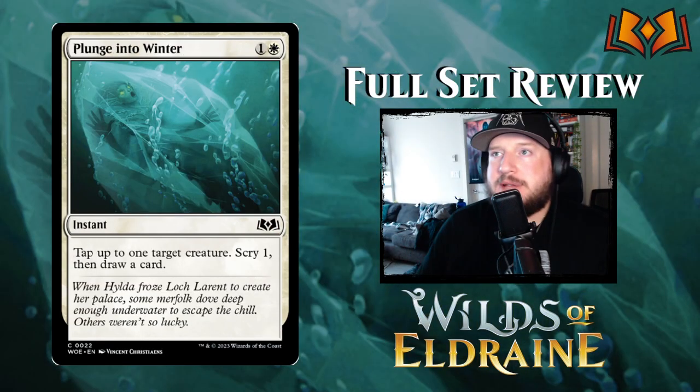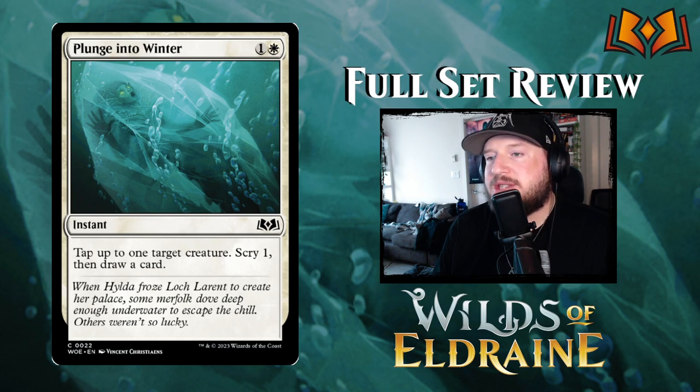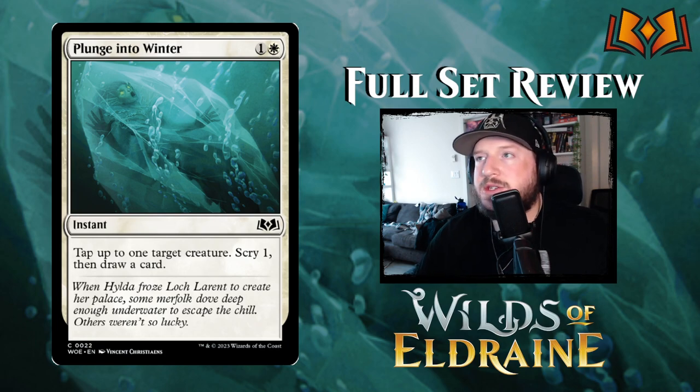Next up we have Plunge into Winter: one and a white for an instant. Tap up to one target creature, scry one, then draw a card. We're seeing that white tapping-things mechanic again, and this gets the added benefit of scrying one and then drawing a card. It's well worth paying two mana for that extra benefit.